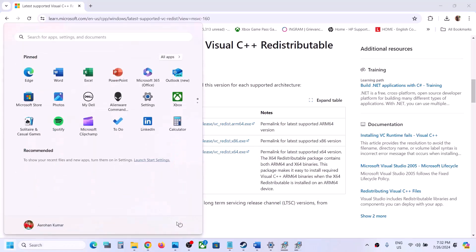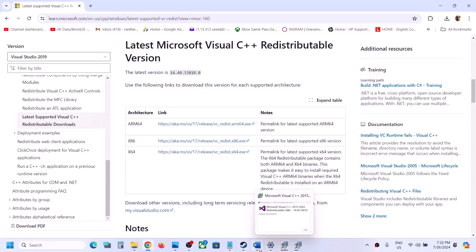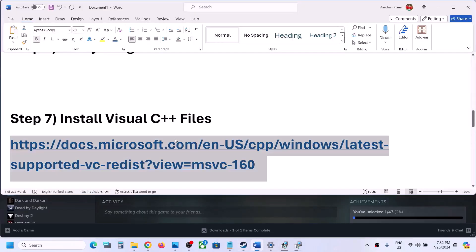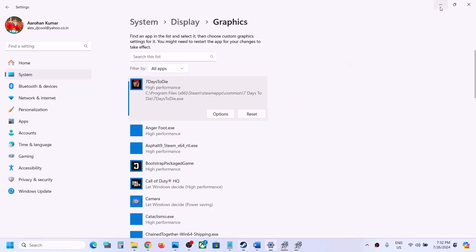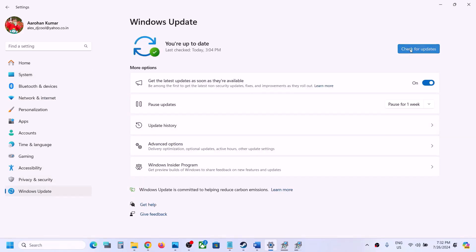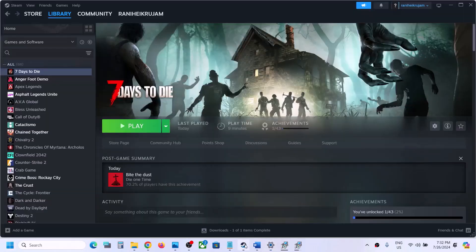Make sure both installations are complete, then restart your computer — a restart is required after this. After the system restart, launch the game and check. The next step is to update Windows to the latest version. Open Windows Settings, go to Windows Update (or Update and Security in Windows 10), and click Check for Updates. Once all updates are installed, restart your computer and launch the game.